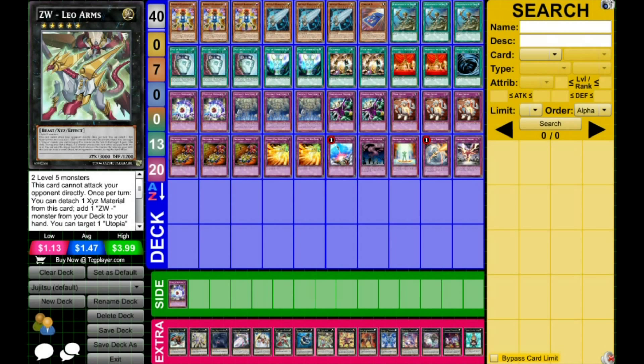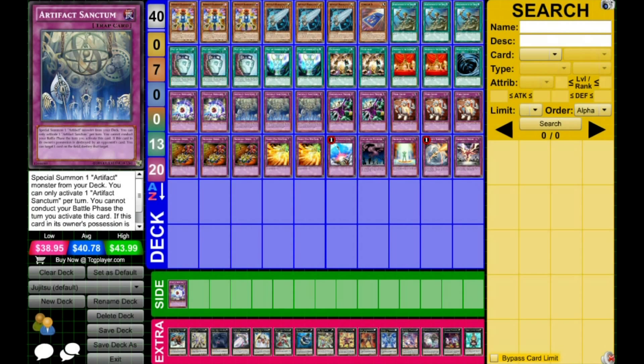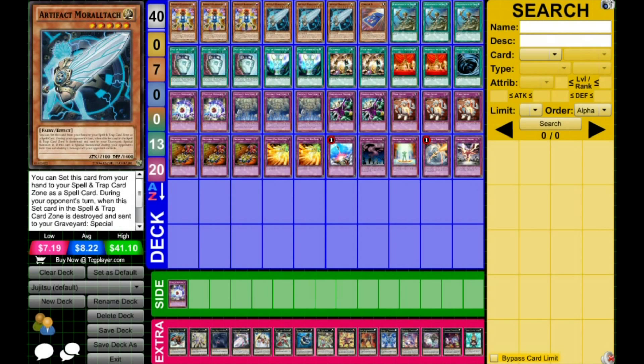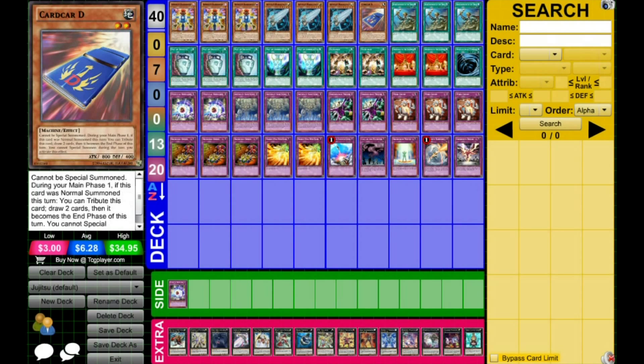I thought that was pretty clever. So, three Randomizer — this is the heart of your deck. It will allow you to draw a lot of extra cards for essentially no cost, only 500 life points, but that's only if you draw a spell or trap, which is most of your deck. You can also deal random burn damage if you draw a Moltark or another Randomizer.